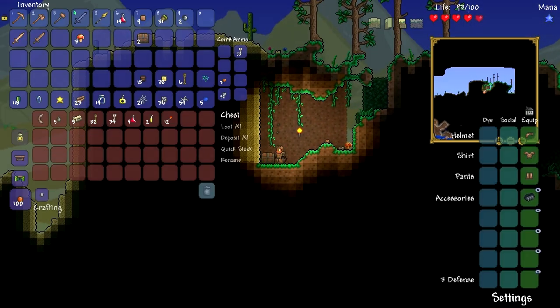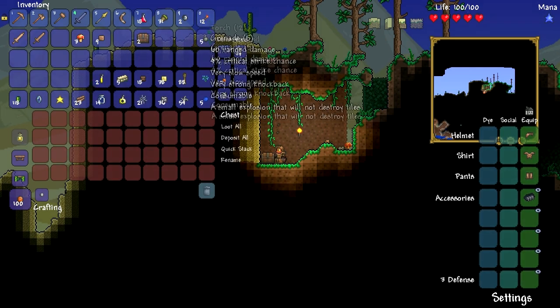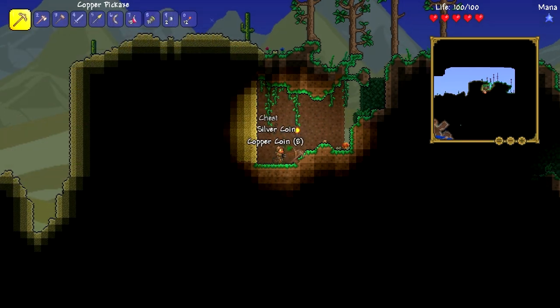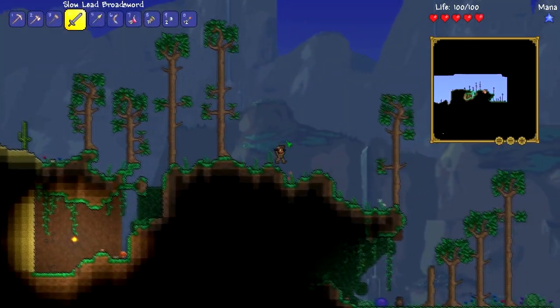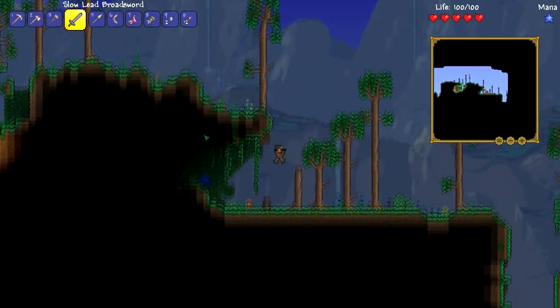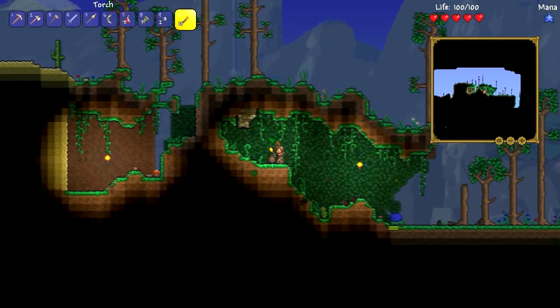Oh hey, a chest! A hurtful wooden boomerang — might as well, why the hell not? Rope — okay, that's a good thing. Got some tin bars, and torches. Nice.